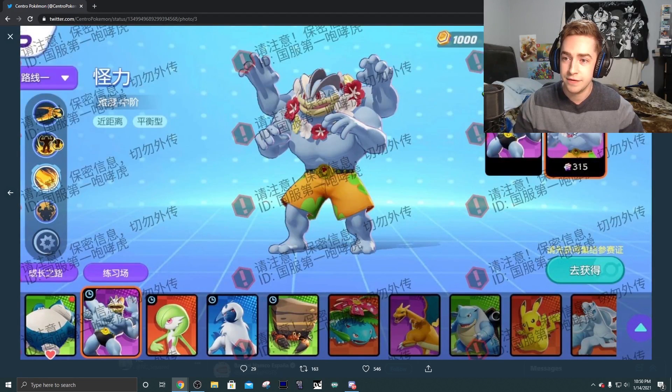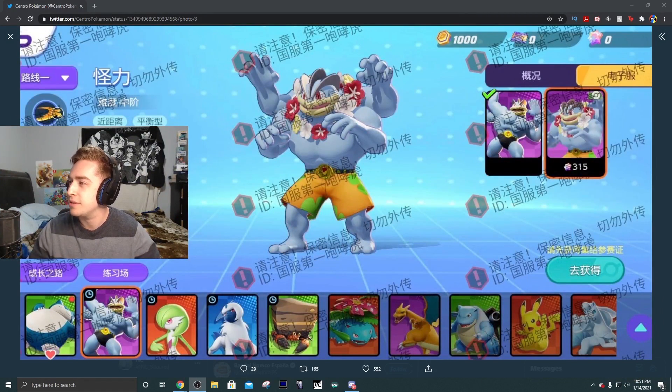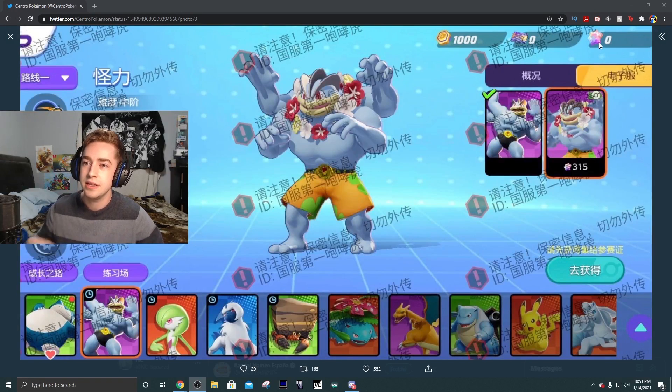Obviously you can see here - I'm going to move myself right here because there's nothing really blocking that. As you can see at the top right corner, we have the in-game currency, which we don't know what the currency is called yet. We have a ticket right here, which could be for maybe events, and then we also have the coins right here, which could be for miscellaneous things - maybe unlocking more characters.